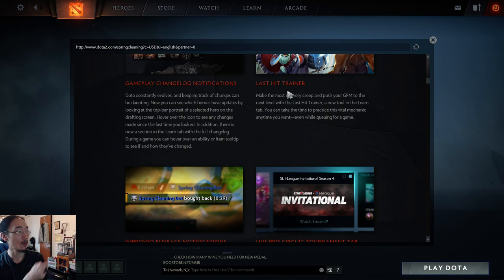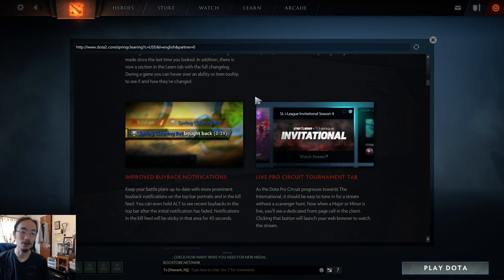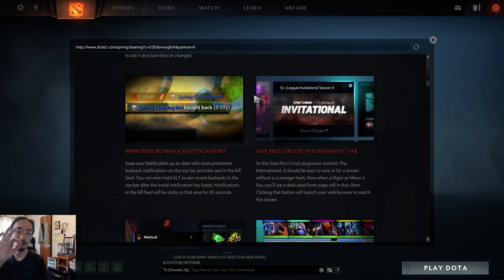They improved buyback notifications. Now there's a pin on the side, and if you hold Alt it shows which heroes have buyback available. It already showed before but it wasn't intuitive. Now it's more intuitive — you can hold Alt to see what heroes have buyback, and it also shows the timer. It's pinned to the side as well.